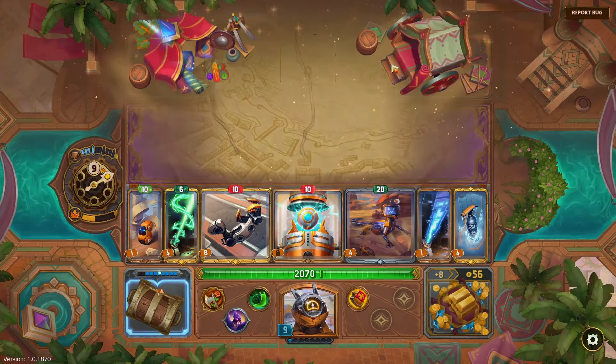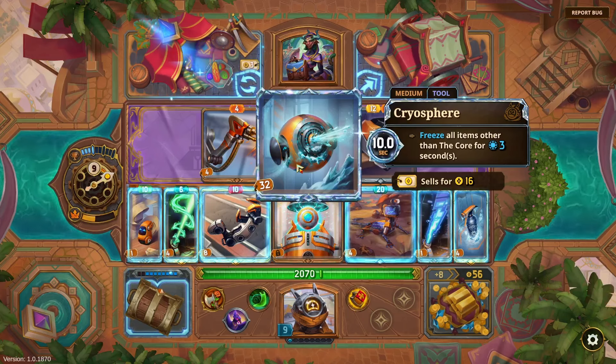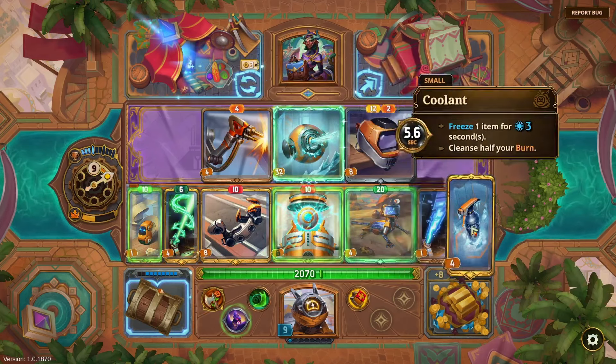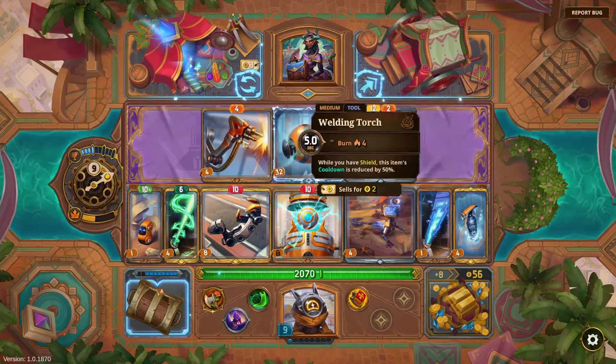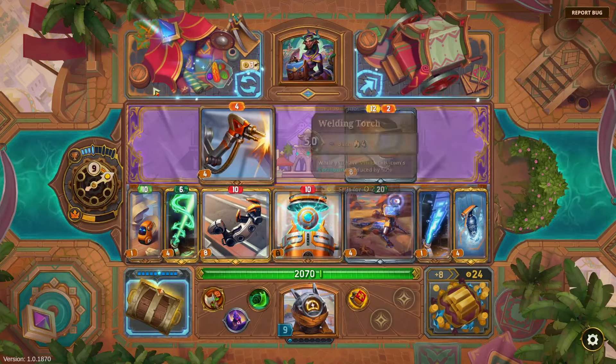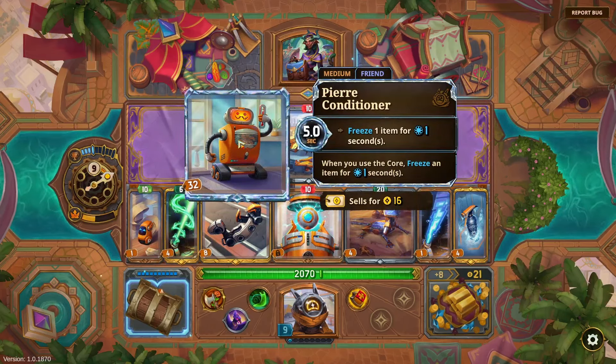That all seemed to work out. Let's look at more mediums — how do I improve the Core? 'Freeze all items other than the Core for three seconds' — interesting. The benefit: we could stack on a bunch of poison and then freeze my opponent. Could that be better than my current setup? Probably worth looking at. Rolling — 'when you use the Core, freeze an item' — now I'm just transitioning to full freeze.